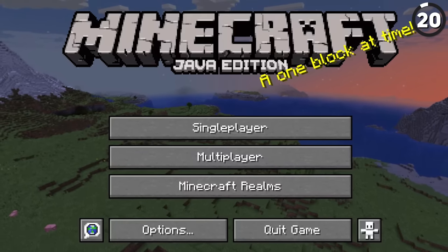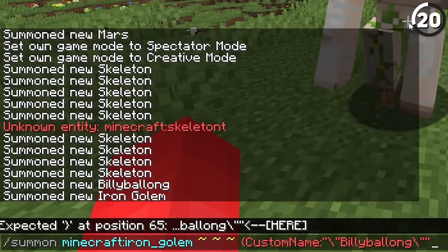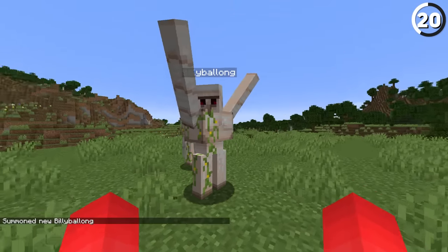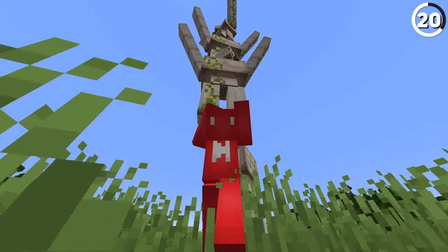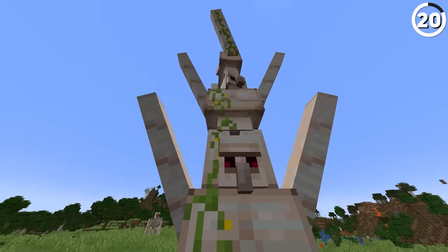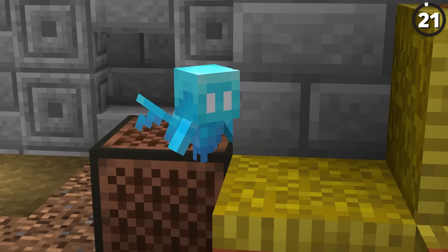In the April Fools snapshot for the one block at a time update, if you were to summon an iron golem using this special name, you'd notice that Billy Belong has its arms permanently extended into the air. This is actually a reference to one of the developers that works on Minecraft — which is an odd way to be memorialized, but it's not like the Dinnerbone name tag makes any more sense anyway.